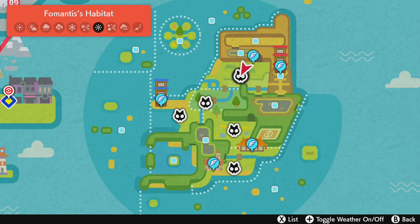Hello everybody, welcome back to Pokémon Sword and Shield. In this one we're going to be catching ourselves a Fomantis. Now as you can see, Fomantis spawns in a lot of areas, but only during a very specific weather condition, which is a blazing sun.